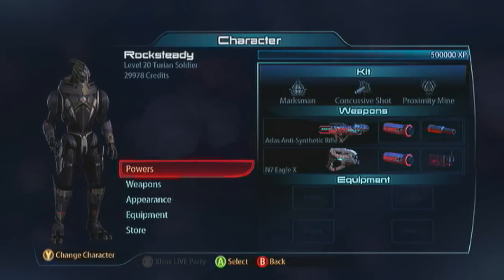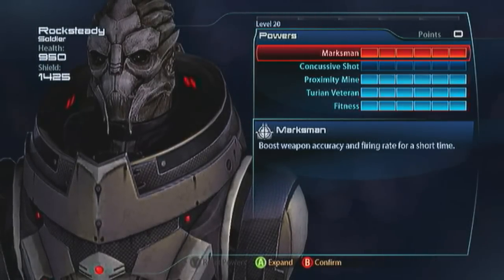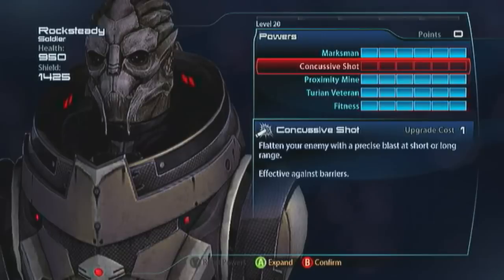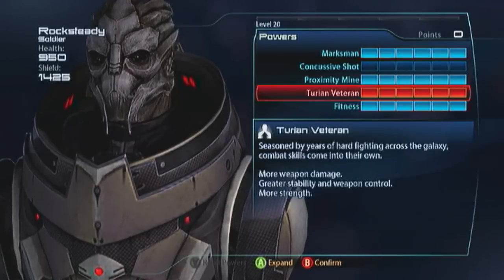I'm going to show you a really nice build that works. What's fantastic about this guy is because he's got Marksman and then he's got the Turian passives and stability. This basically means you can work every gun in the game on this guy and make it better than anybody else can. Let's jump into Marksman and have a look at that.